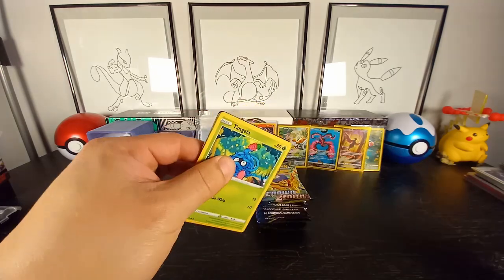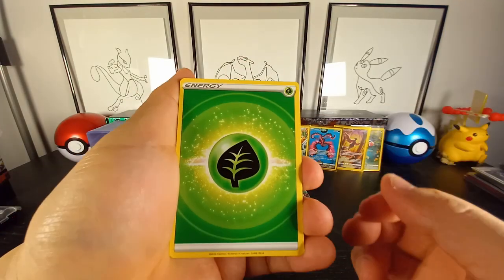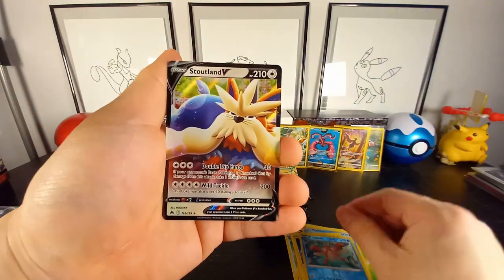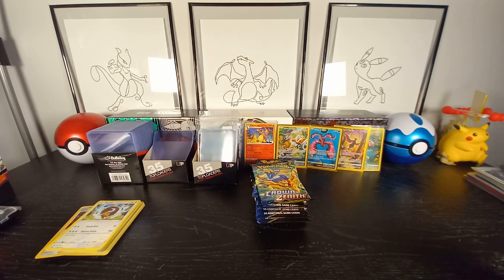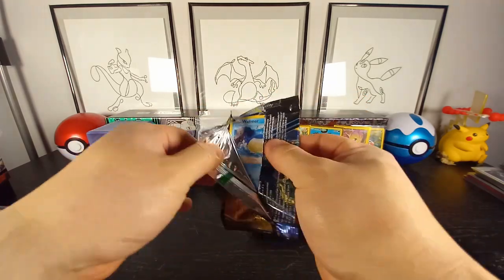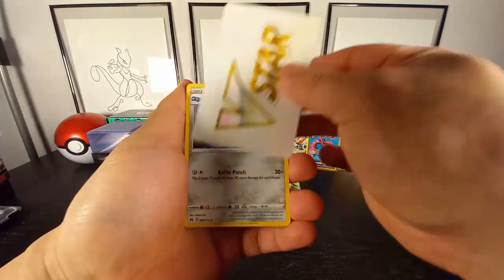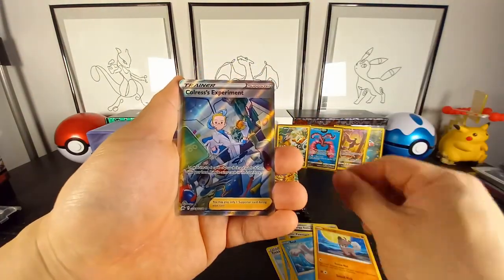I think we're about four packs in now. I think I saw something on this one — let's see what it is. Meowth, Whirlmer, Sharpedo, Corsola — and in the back we have a Stoutland V. Kind of lackluster. I feel like sometimes Pokemon get really lazy with their Pokemon design — like a dog, or a whale — come on guys, you can get a little more creative than that.